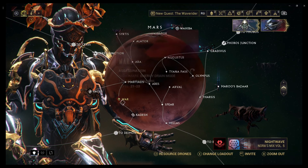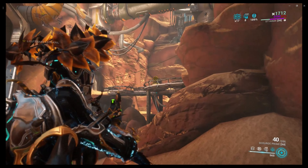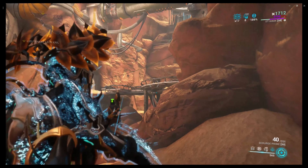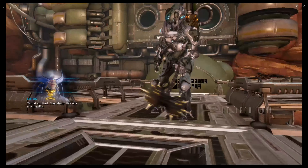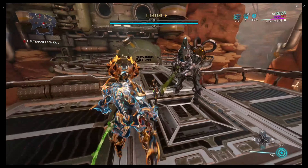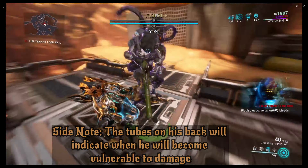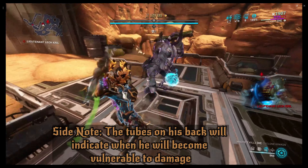Now for the next boss fight, where we go up against Lieutenant Lech Kril. When you get up to this part right here, that's where he is going to spawn. This is a very interesting fight - you want to get close enough to him so he keeps doing that. You want his hammer out at all times. Right now you can't damage him whatsoever, but as soon as he gets all cold like that, that's when you can damage him.